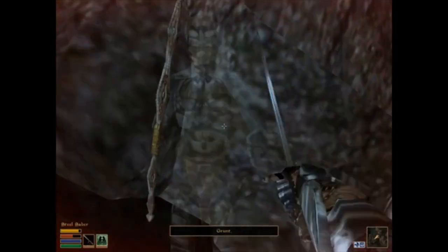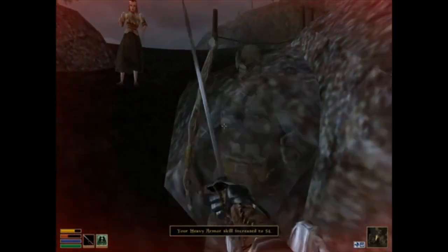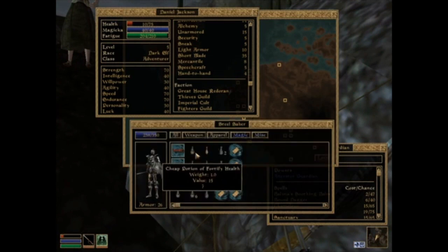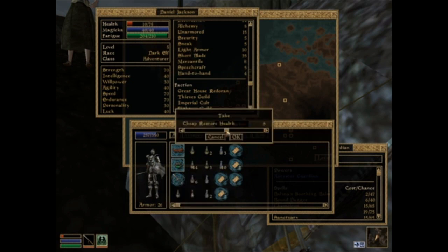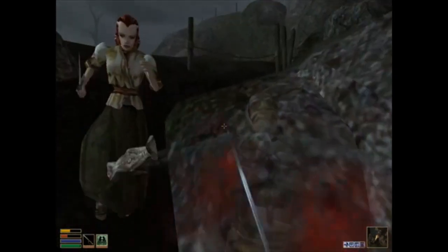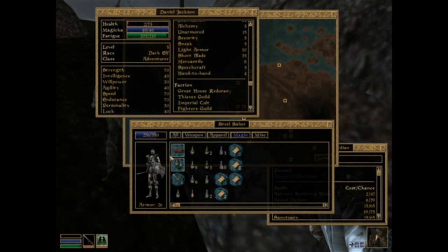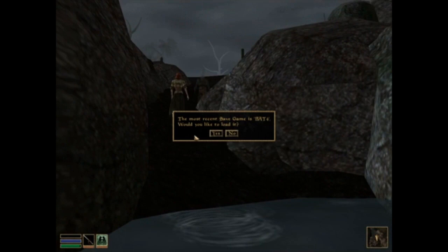Sword out because I'm getting attacked by somebody who looks kind of invisible. She's trying to attack me - I should have killed her sooner. Heavy armor went up. I don't think I saved the game recently, this is not good. Magic - fortify health, restore health, let's take two of those. Health's going up. They're hitting me some more, taking cheap or short restore health potions - taking four of those. And they killed me.